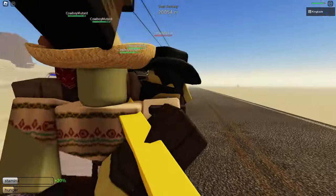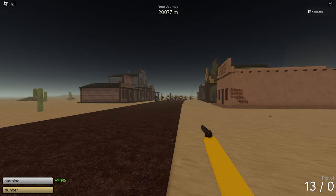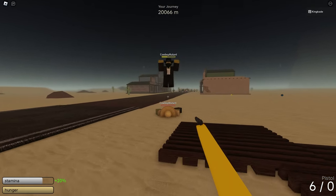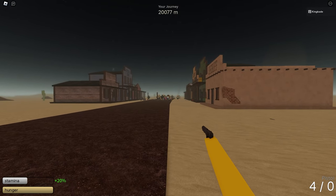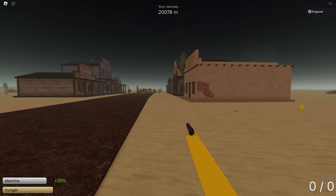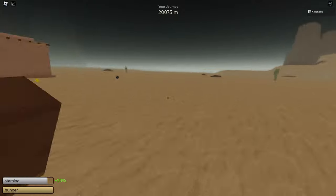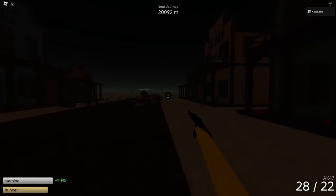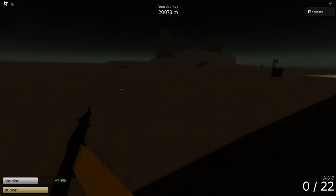Something I realized is you can get kind of close and actually snipe them without them starting to chase you. You do need to be accurate and somewhat close, then just listen — you can hear a sound if you hit them. We got the whole squad chasing us now. We now only have three enemies left, so let's finish them off. I guess we had a lot more than three, but still not too much. Hopefully we can get them all.